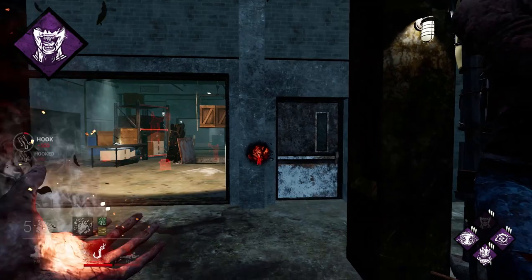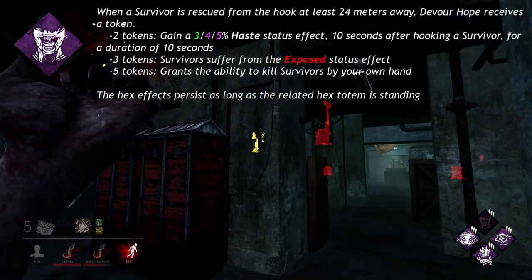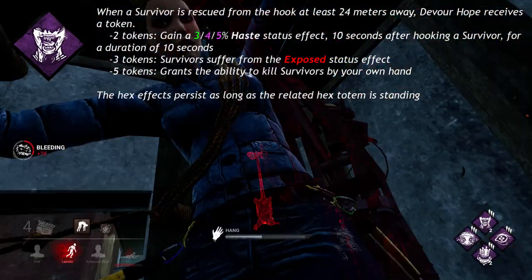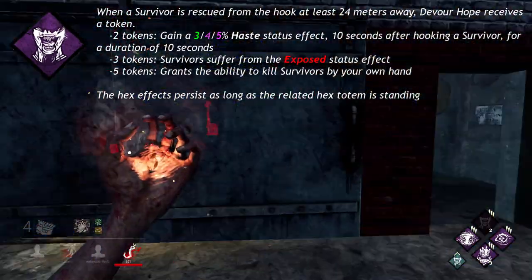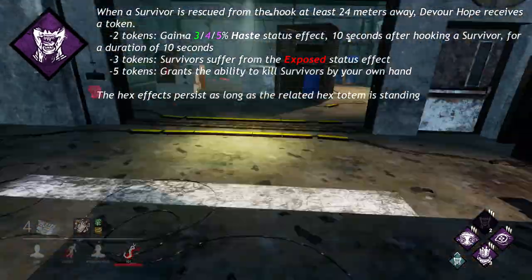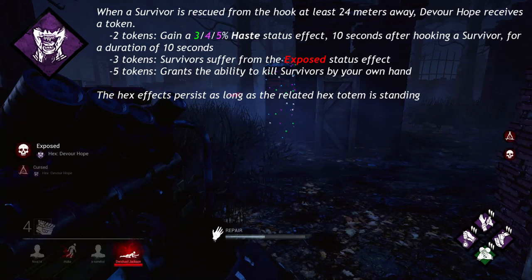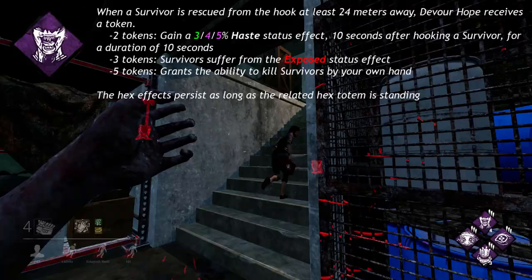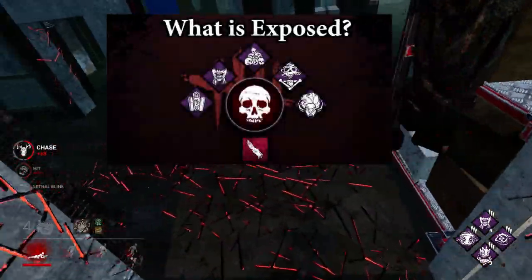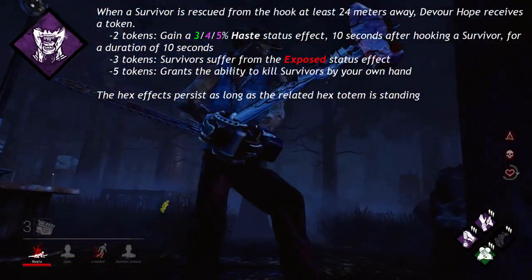Hex Devour Hope, a unique perk to the Hag, says when a survivor is rescued from the hook at least 24 meters away, Devour Hope receives a token. At 2 tokens, gain a 3, 4, or 5% haste status effect 10 seconds after hooking a survivor for a duration of 10 seconds. At 3 tokens, survivors suffer from the exposed status effect, which means the killer can put survivors into the dying state immediately from full health. At 5 tokens, grants the ability to kill survivors by your own hand.